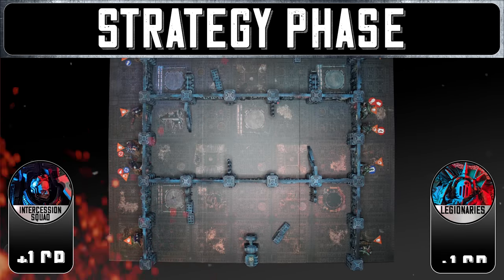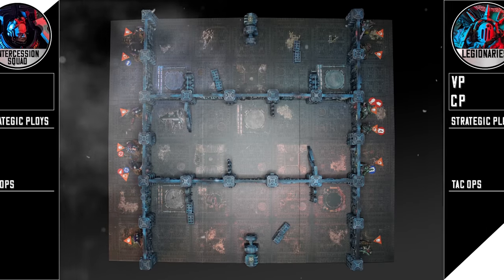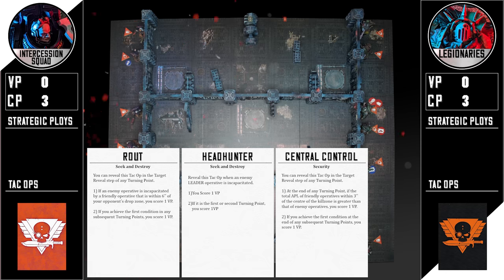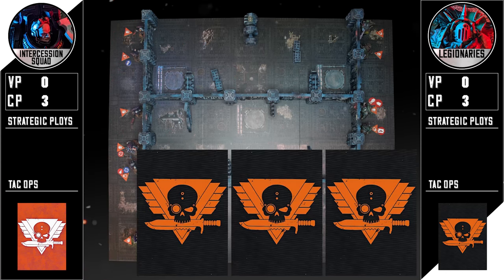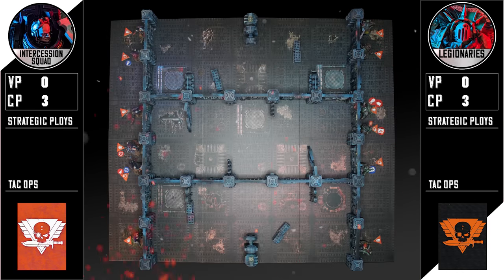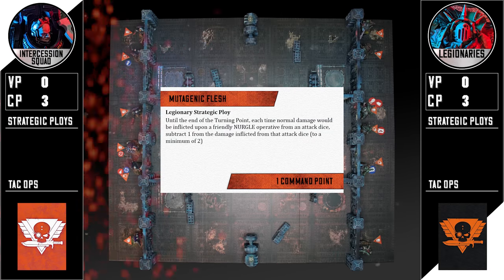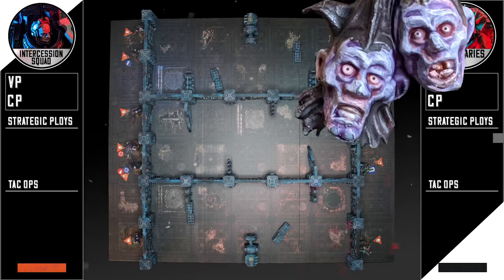It's the turn one strategy phase and both players get a command point bringing them up to three. No pre-game strats were used so let's have a look at the draw. Using security but dealing in some seek and destroy, my opponent ends up with central control, route, and headhunter. I end up with central control, plant banner, and execution. My Shrive Talon will be given the banner. I have the initiative so I'm going to play Mutagenic Flesh for free with my favorite of the dark gods.